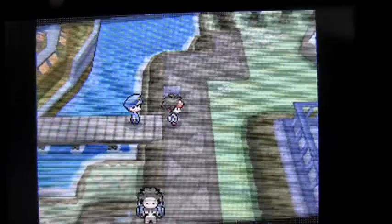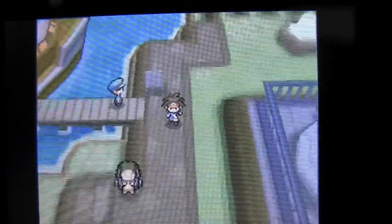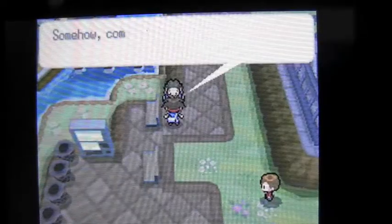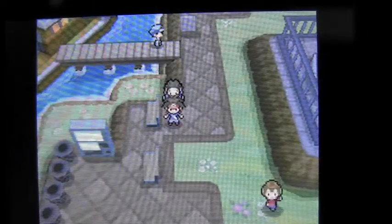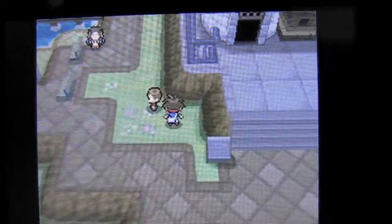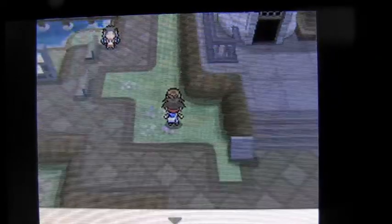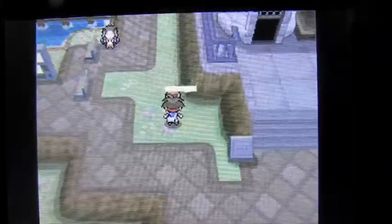The thing is, if you have a Victini with you when you go to Liberty Garden, he's supposed to do something cool and I don't know what it is. So I figured, well, I've got a Victini — let's cruise on over there. Here it is, Liberty Garden. It's a little island. I don't really know what to do here so I'm just going to talk to everybody. All these people are saying there are strange things that happen in the temple and there's power. I just have to talk to everybody to find out what's going on because I know something happens here with Victini.